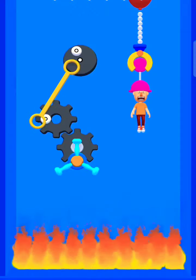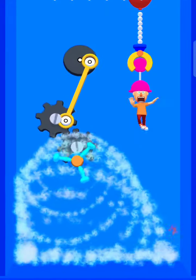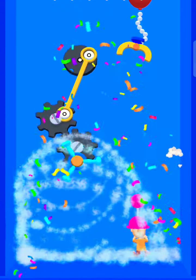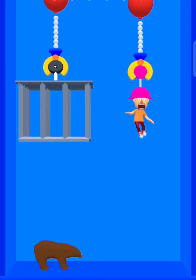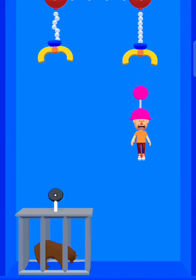Fix this mechanism to spray water. Now release him to rescue. Catch the bear with the cage. Now release him to rescue.